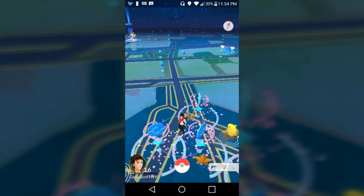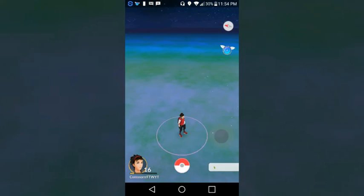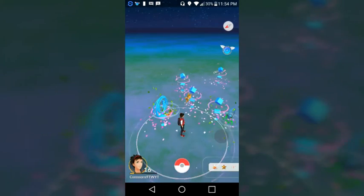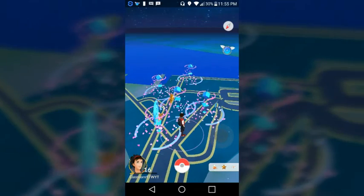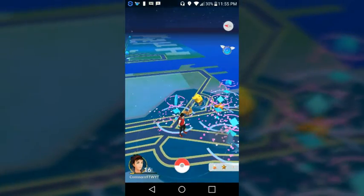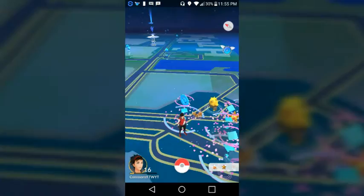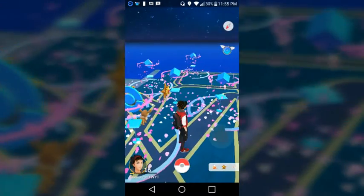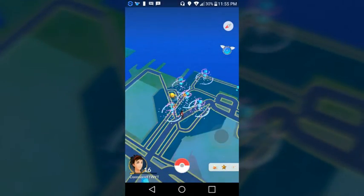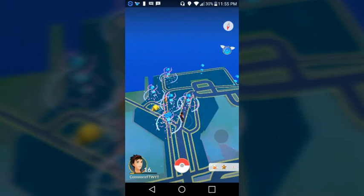Hey guys, Connor here, and today I'm going to be showing you guys the Pokemon Go hack. At the same time I'm going to be showing you guys the new nearby — or the new sightings page — that Niantic's going to be adding soon. But right now it's only available in San Francisco, so I'm going to be going there later in the episode. But first I'll show you guys the sightings page.